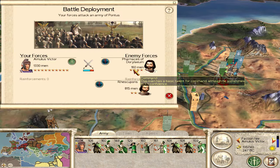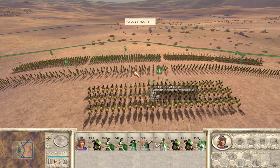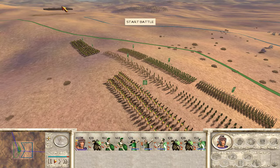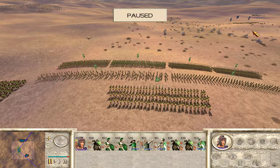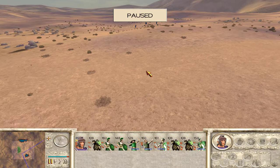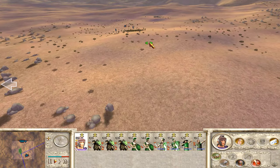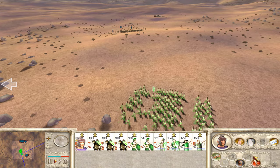We're going to be fighting both the army outside the base as well as the reinforcements. If we win and take out enough guys we should be able to take the city without doing a siege. Pretty flat grounds over here - the reinforcements will be coming from the left corner. They decided to put their main army way far away, which is interesting. We're going to rush to take this hill.